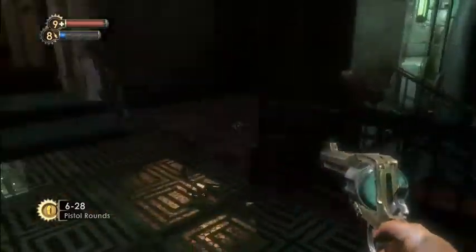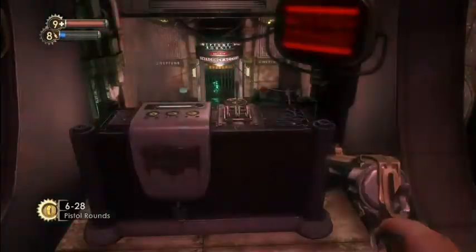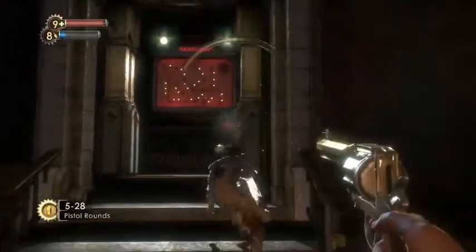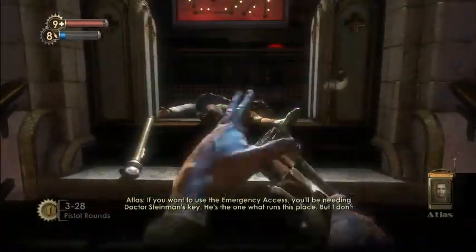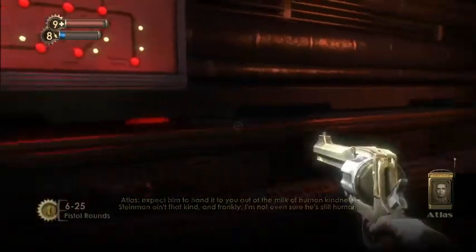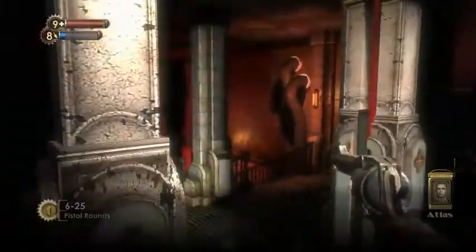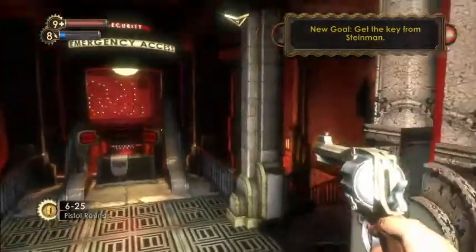Emergency access control — this is where we want to go. Security alert is in progress, access is limited for the time being. If you want to get emergency access, you'll be needing Dr. Steinman — he's the one who runs this. But I don't expect him to hand it to you out of the milk of human kindness. Steinman ain't that kind, and frankly I'm not even sure he's still human. New goal: get the key from Steinman.